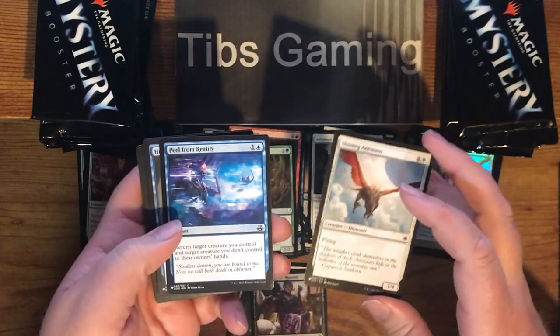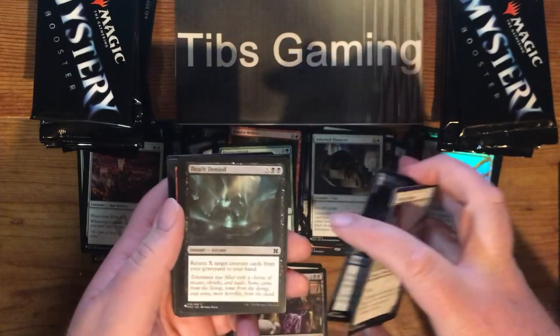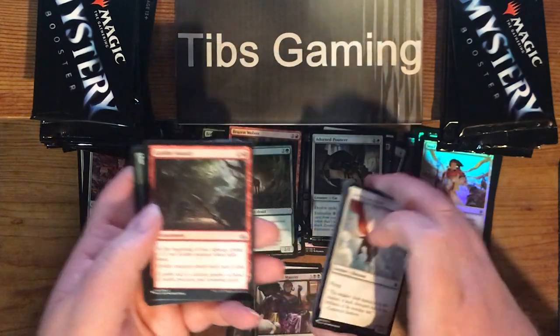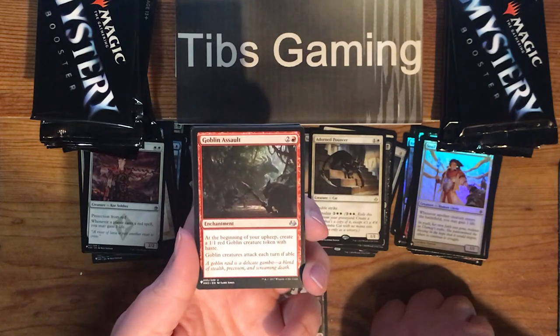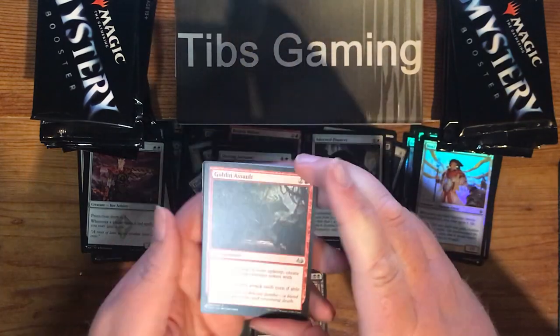Shining Aerosaur. Peel from Reality. Humongulous. Death Denied. Catacomb Slug. Goblin Motivator. Goblin Assault out of Modern Masters 3 — two generic and a red enchantment. At the beginning of your upkeep, create a 1-1 red goblin creature token with haste. Goblin creatures attack each turn if able.